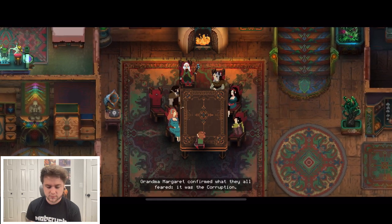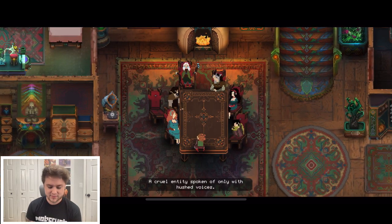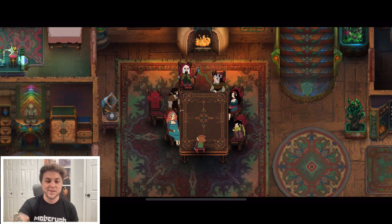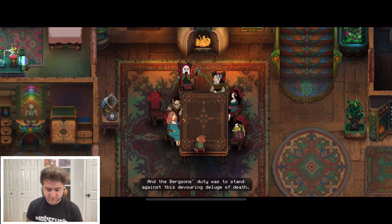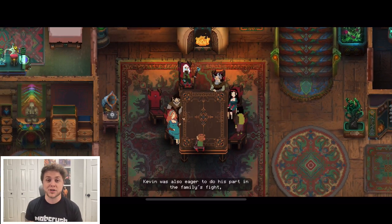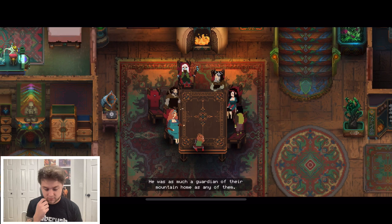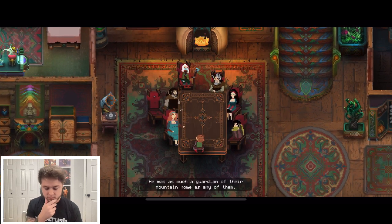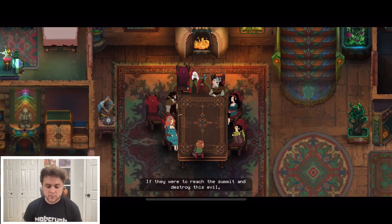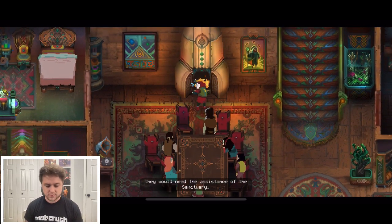Grandma Margaret confirms what they all feared — voices and an ocean of darkness flowing from the top of Mount Morta. The Bergson's duty is to stand against this devouring deluge of death. The goal of the game is to reach the summit. They need the assistance of the sanctuary — a gateway to the mysterious lands around the mountain.